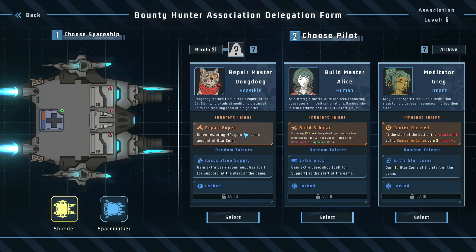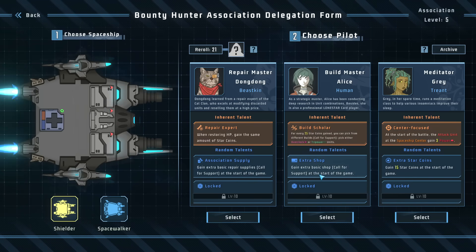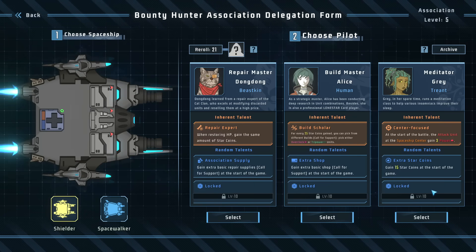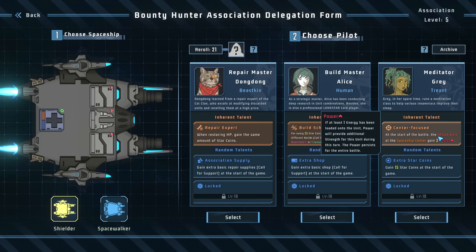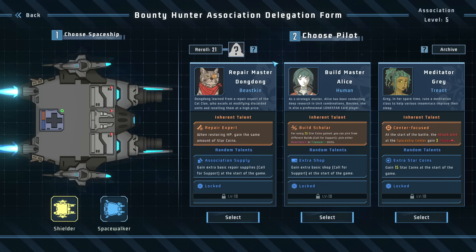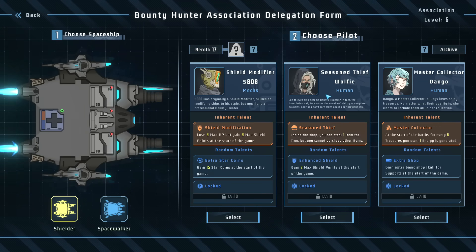You also get a pilot randomly — all of these pilots will markedly change the way you play going forward. You'll want to build around their inherent talent. They also get a randomized secondary talent for extra replayability, and when you level up your account they get another random talent making them even stronger. You can re-roll pilots if you don't like them. I'll go with Wolfie — she lets me steal items from shops and grants two more shield points.